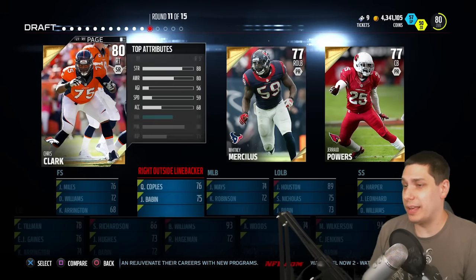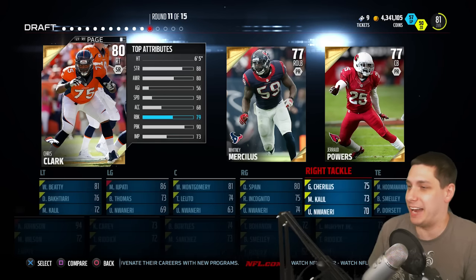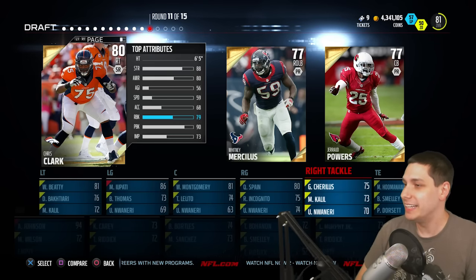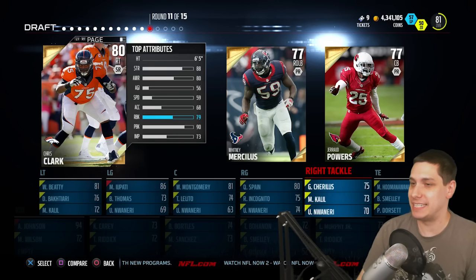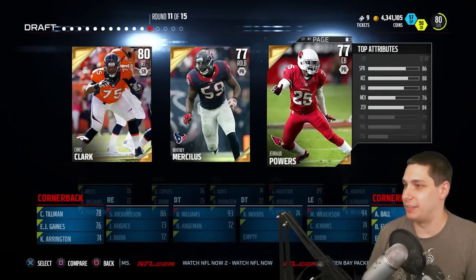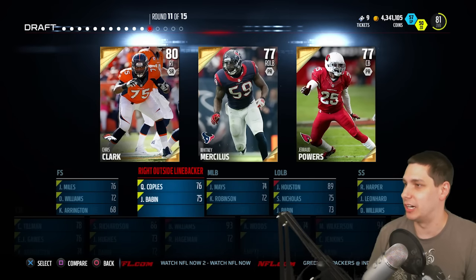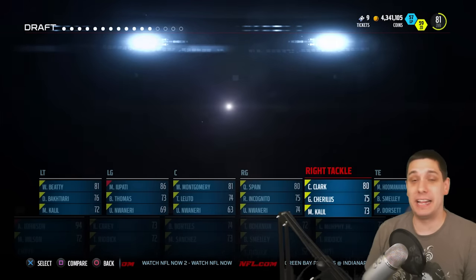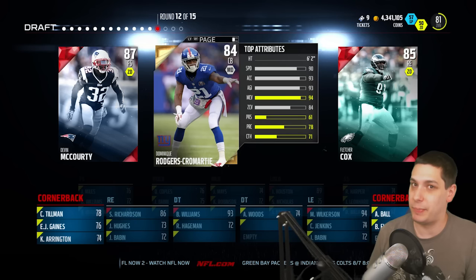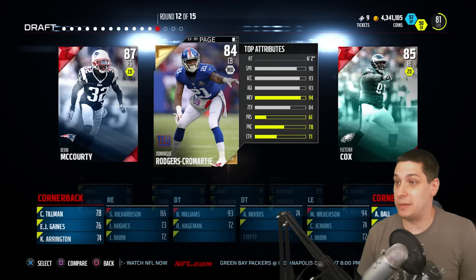We've already got four of the five offensive linemen — it's probably going to be right tackle since we haven't gotten that position. 59 speed Chris Clark — he's definitely going to be the slowest of this bunch. So we've got the offensive line out of the way. We've still got four more picks left and our legend round, so we don't have to pick a legend offensive lineman. That could be kind of helpful.